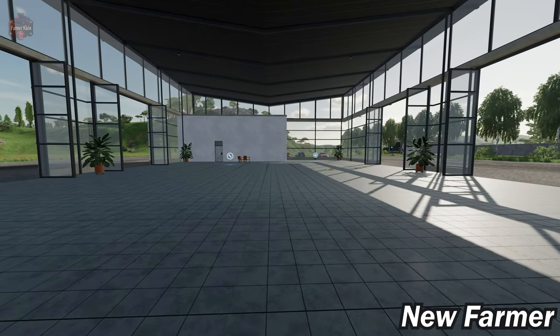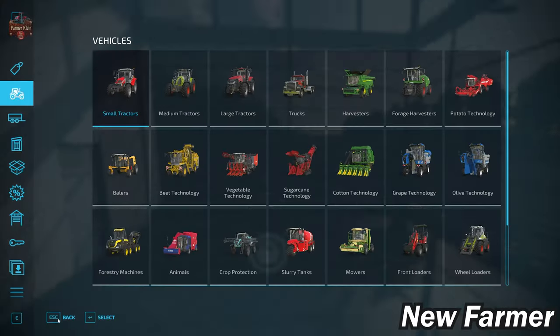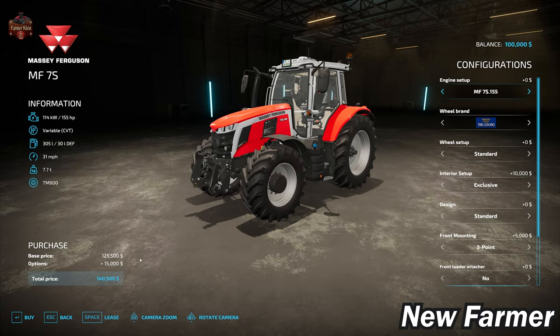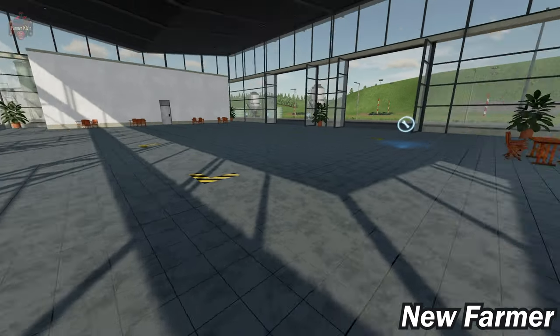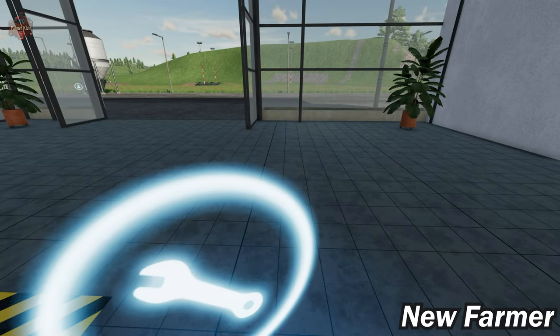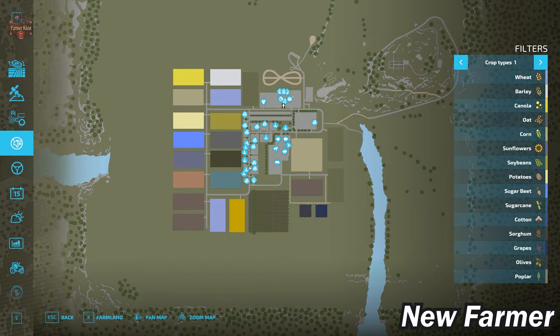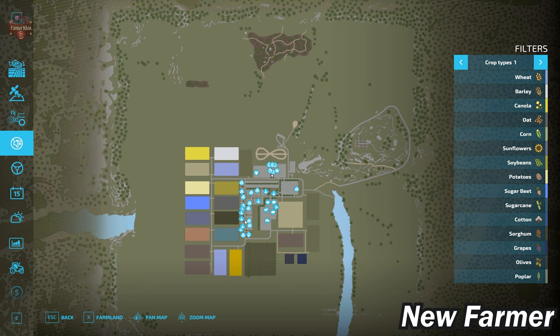When we load in for the very first time, we start out here at the vehicle shop. We have our vehicle trigger — I'm going to pick up a random tractor because we'll use it later on. We also have our maintenance dealer trigger located right here. Let's take a look at the PDA. This is based on the Holtbellerune base map, and you're going to see more indications of that as we look around.